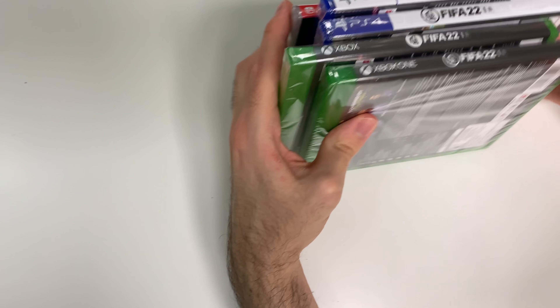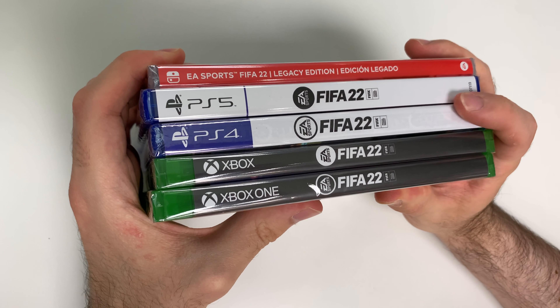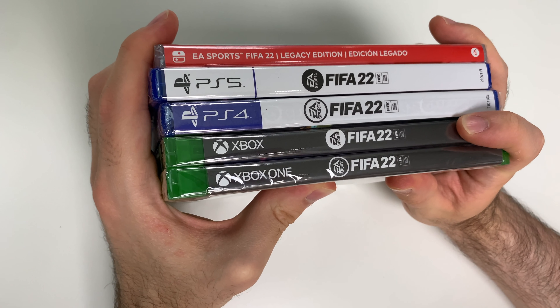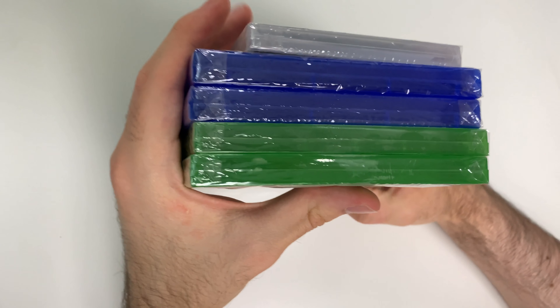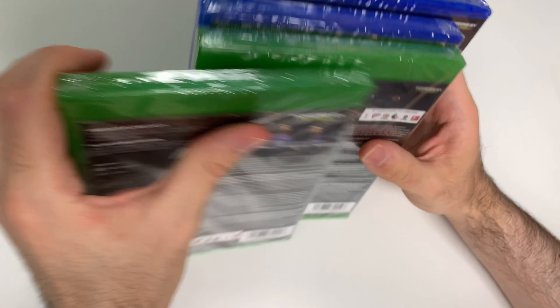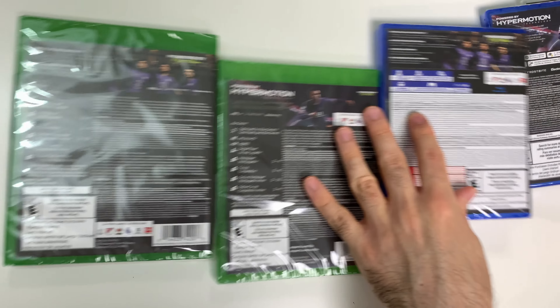We shall see that there is a red spine on the Switch, a white spine on both PlayStation copies, and a gray spine on both Xbox copies. From the tops we can tell that all five of these are Y-fold copies. Now let us take a look at the backs.